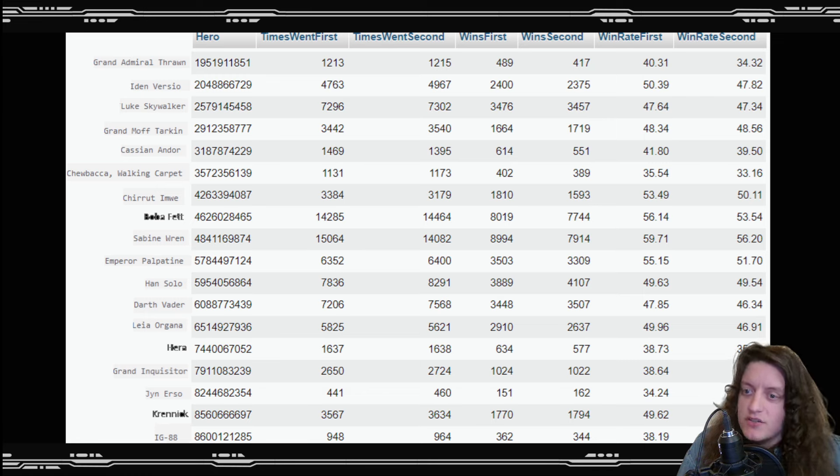Boba Fett is also doing pretty well with a 56.14% win rate going first and a 53.54% going second. Palpatine is close behind at just above 55% going first and close to 52% going second. Interestingly, Chirrut is in fourth place and in fifth place we have Iden Versio, even though Iden wasn't doing that well in the earlier league data. On a funny note, Jinn Urso is not only the least played leader but also has the lowest win rate in this data.